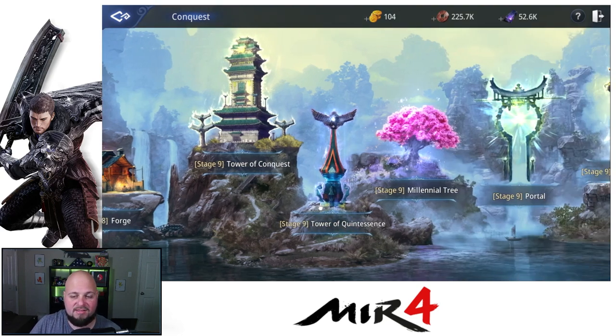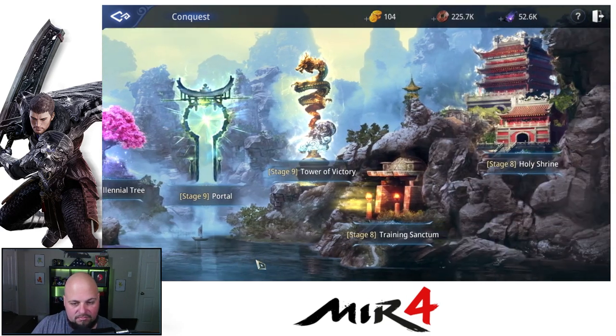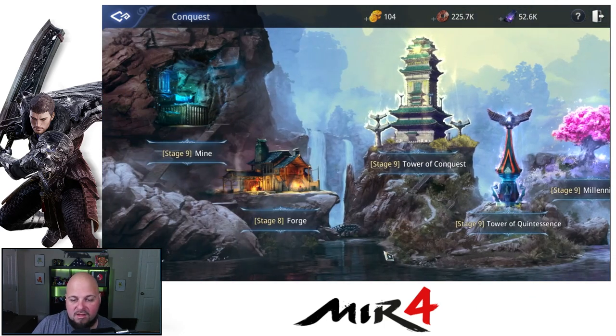Your towers should always be within the same level of the conquest. As you can see, I'm behind one level on Forge, Training Sanctum, and Holy Shrine — if I had those up I'd be maxed out for the current stage. At level 65 this will go to stage 10, and then pretty much everything else can go to stage 10 if I have the other requirements met. Do not neglect these — it's a very important part of your power, and you get amazing things like unlocking magic stone slots and spirit slots.